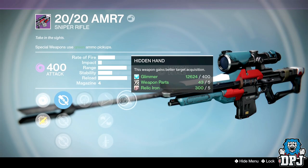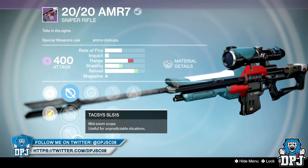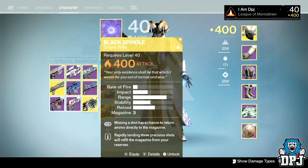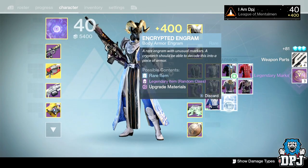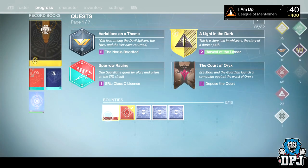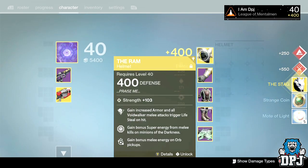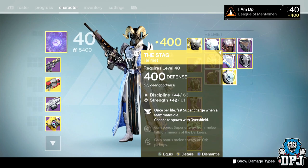This one's got Life Support, Hidden Hand, and Quick Draw, but no decent scopes. Delete, goodbye, get rid of that as well. If I get another one of those that is it. Okay, not bad — Discipline 63, Strength 61 — I'll keep it. I think I may have deleted a similar one in my vault, which I'll have to compare at a later date.